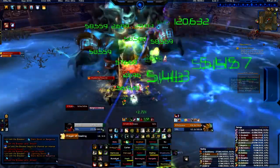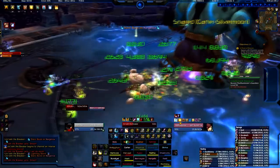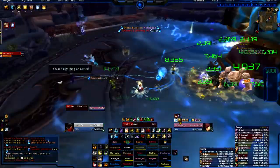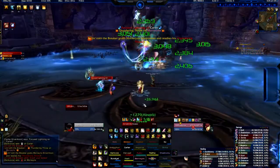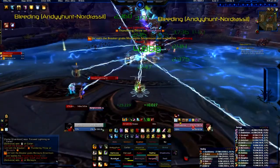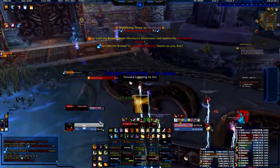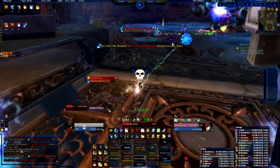I've got the first proc of Divine Insight so I put Prayer of Mending on a guy and then I can put another one on straight away. So I've got a few Prayer of Mendings going around. There's a Circle of Healing on cooldown. The pool's going to land here so I'll get ready. If we get another Lightning Storm I'll be able to Divine Hymn it. I used Body and Soul to run faster.